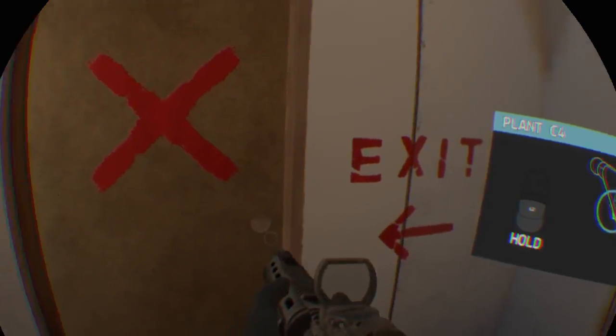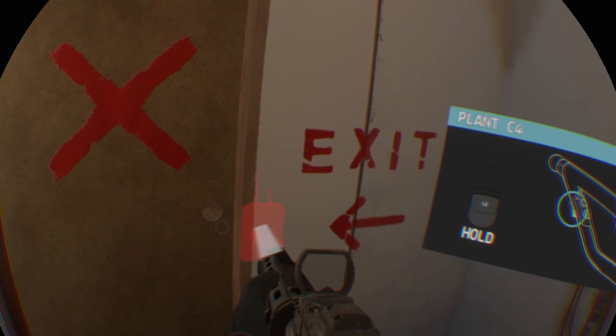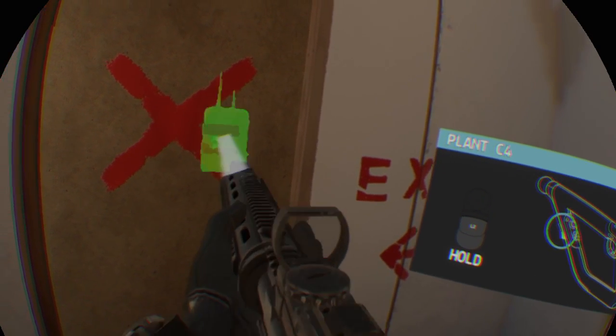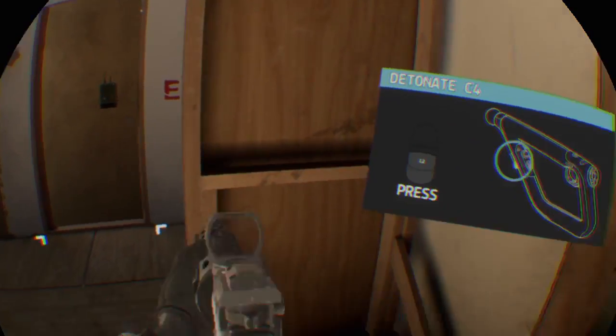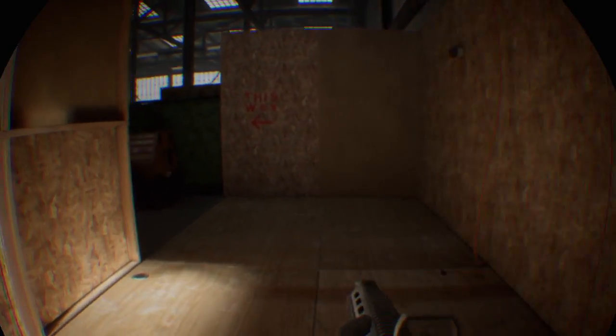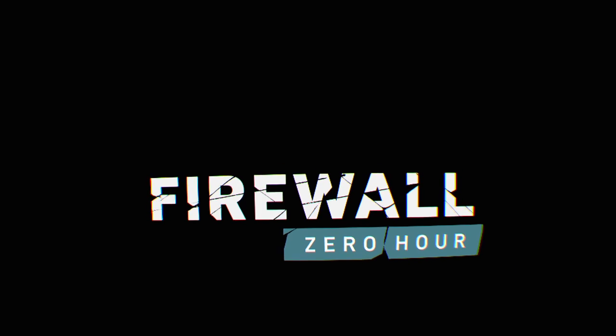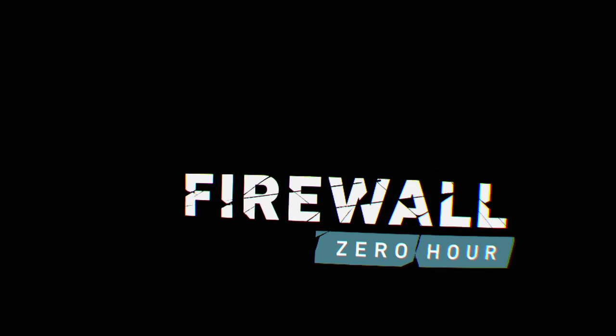Press and hold L2 to activate the C4 icon. While holding L2, move the controller to position the C4 icon on the door. Press L2 to detonate the C4. Move through the door to the waypoint to complete the tutorial.